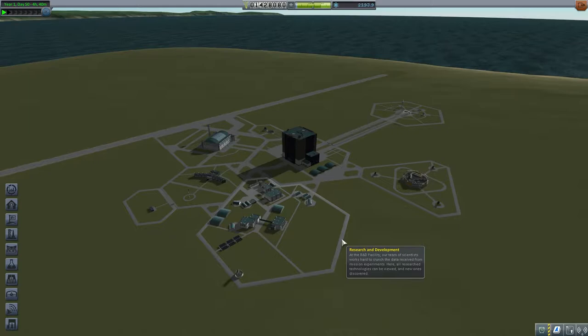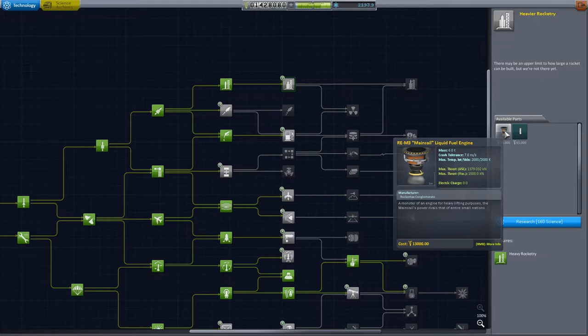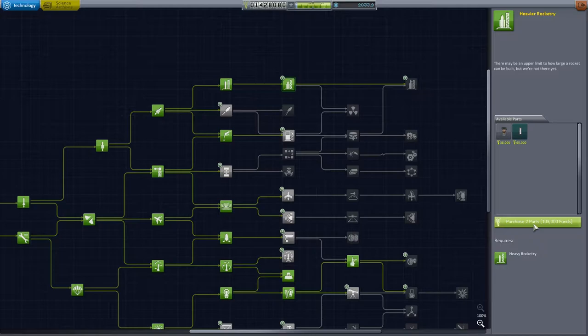Hello everyone, welcome back to some more Kerbal Space Programme! Last time we got like 2100 science from Minmus, and let's spend it in the research and development. We'll probably go for heavy rocketry, get ourselves a mainsail liquid fuel engine for a heavier first stage.